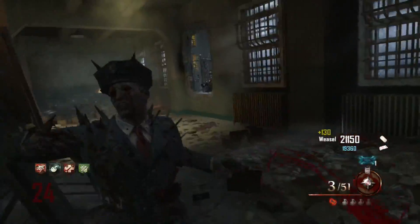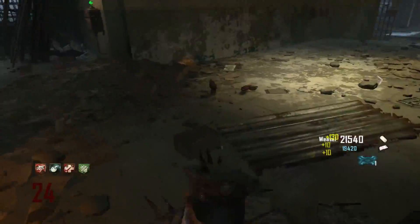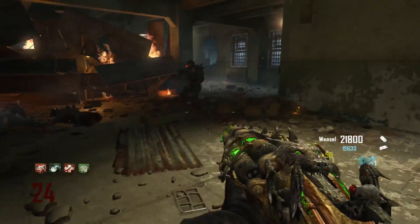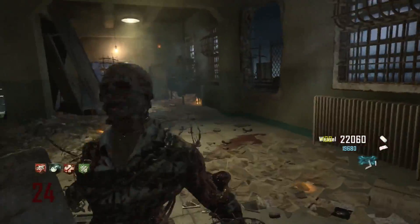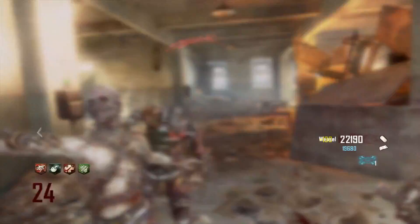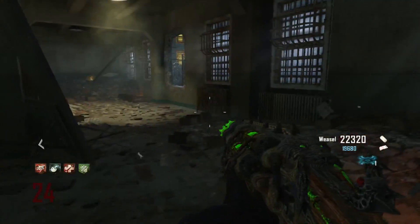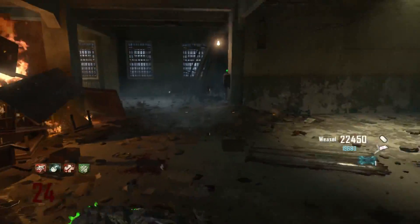The zombies have red eyes and the map calls back a lot to the devil — there are sixes everywhere and pentagrams, a lot of really demonic imagery. It's definitely one of the scariest maps. I still love it to death because everything about it is so good, but it earned the number 2 spot.